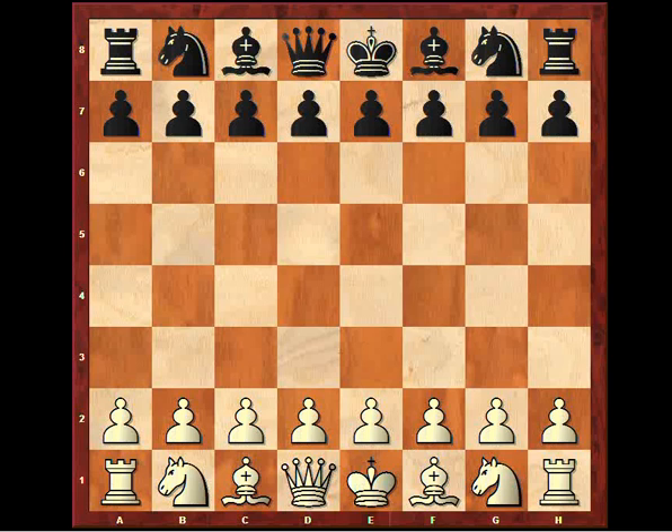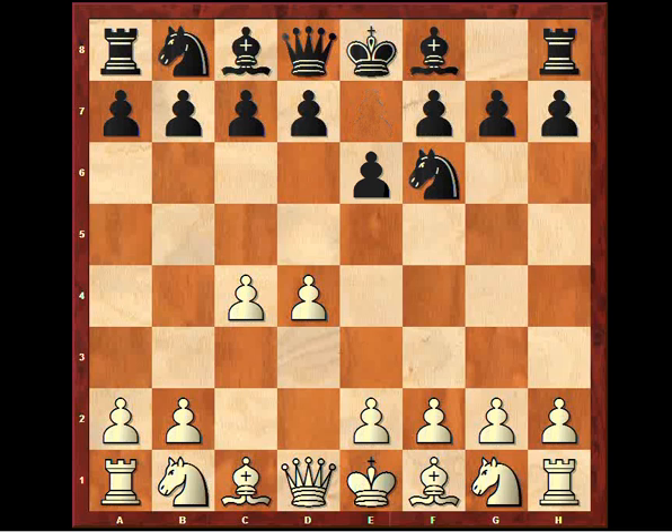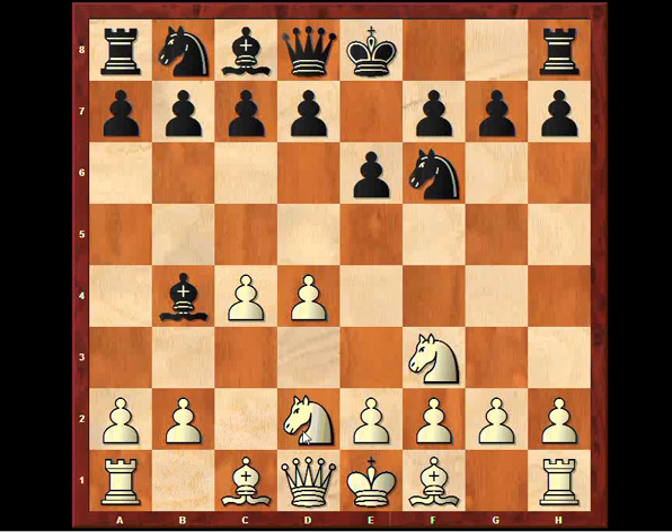Anand opened with d4, Nf6, c4 and e6, which already shows that the Nimzo-Indian defence might be probable. Of course, we can go back into a Queen's Gambit Declined line — Nc3 inviting Bb4. There are other ways to play. For example, the knight here and if check, then even this knight coming to d2, to not allow the knight on c3 to be taken and double white's pawns.